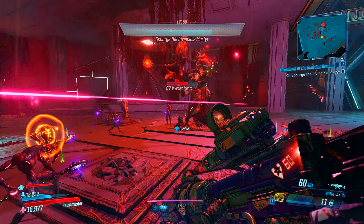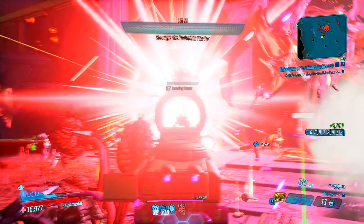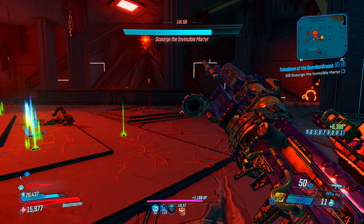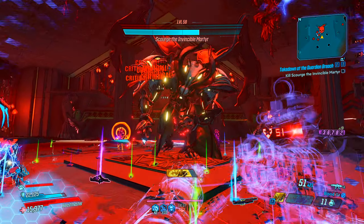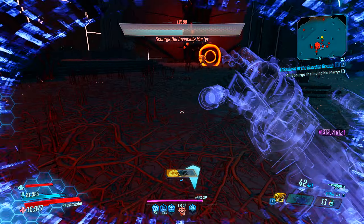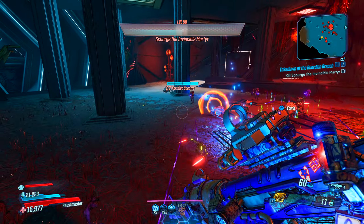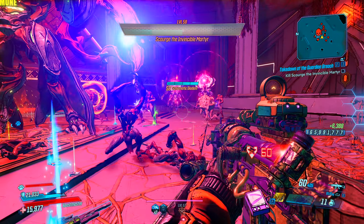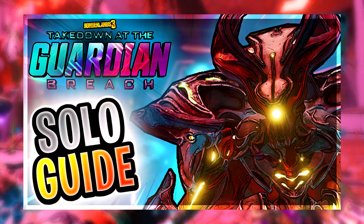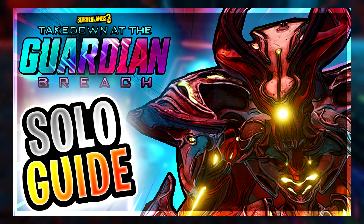This weapon is obtainable from Scourge the Invincible on Minos Prime. Scourge is the raid boss for the Guardian Takedown, so this is going to take a while — it does take a long time and requires luck to get this weapon, so be in it for the long haul. There are a few weapons you can get from it, and I'll be covering those in later videos. I actually have a video on how to do the Guardian Takedown solo, and that link will be in the description.